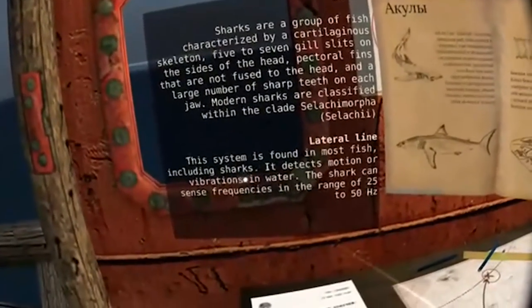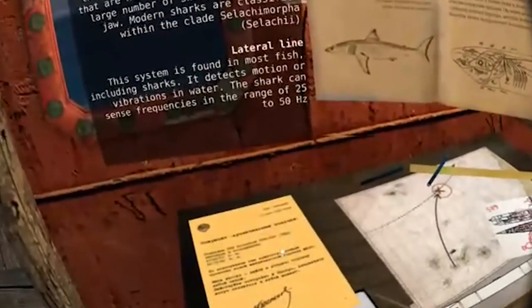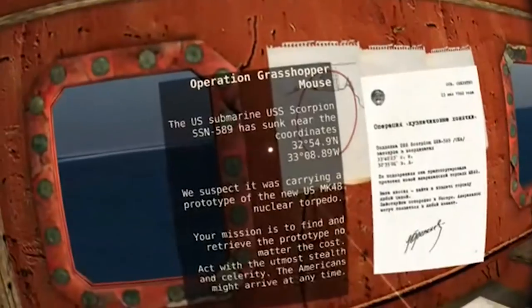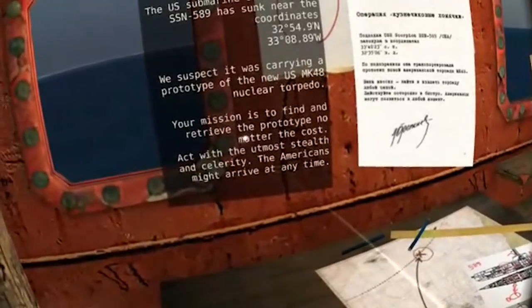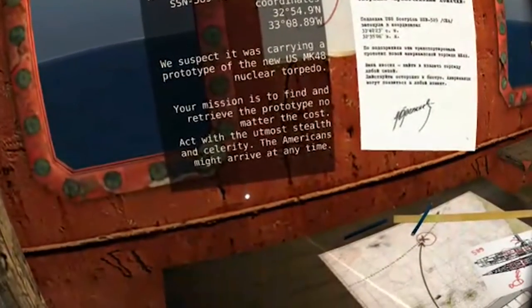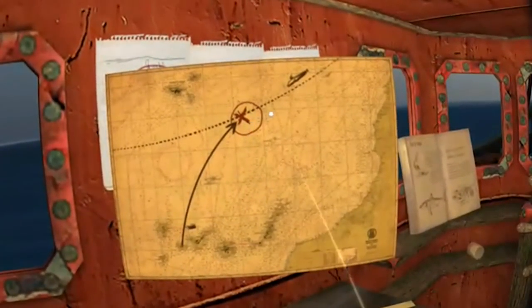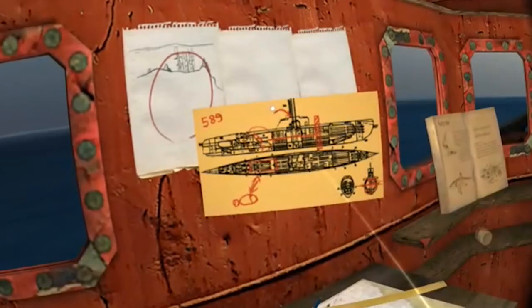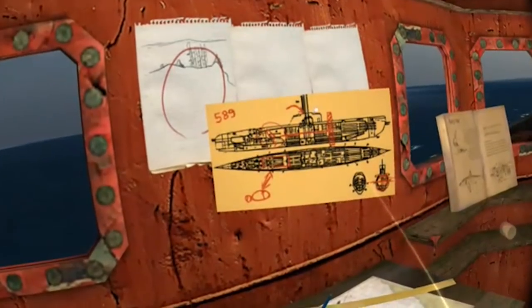So here's the beginning. We are on this old and rusty ship and we're just about to figure out what is going on here. There are a few documents and we find out that an American submarine has sunk, and on the ship was a prototype of a new nuclear torpedo — our mission is to retrieve that torpedo. We can see the schematics of this submarine, the American submarine. So we are the Russians here, and we need to get this American prototype which is hidden in the submarine.